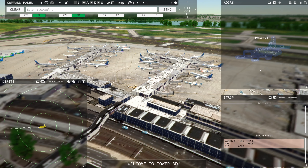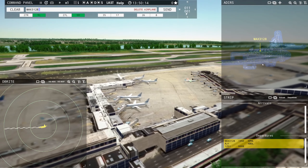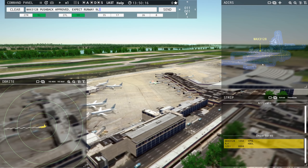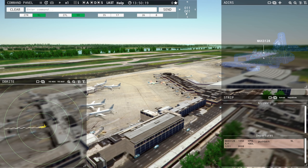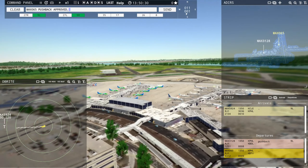Philadelphia Tower — Magic 3128 requesting push and start. Magic 3128, pushback approved, expect Runway 9-0-1 Left. We've got a ground radar in the top right, our strip which gives us information on departures and arrivals, and the radar on the left. Magic 065 — pushback approved, expect Runway 9-0-1 Left.